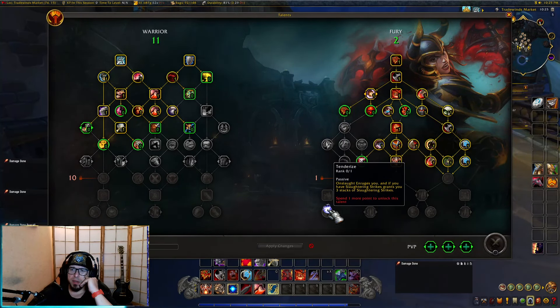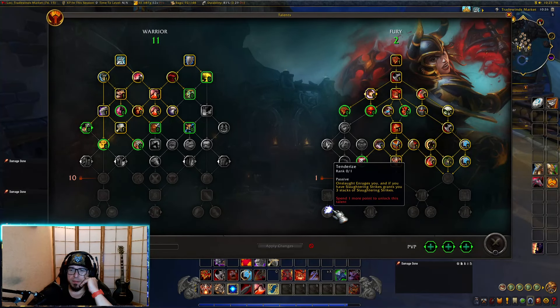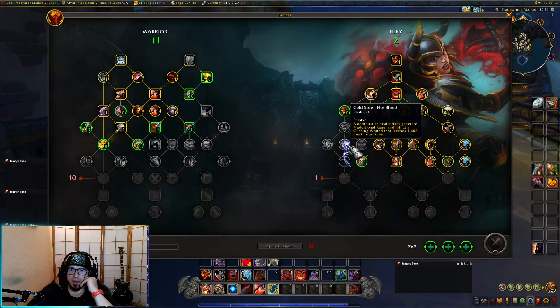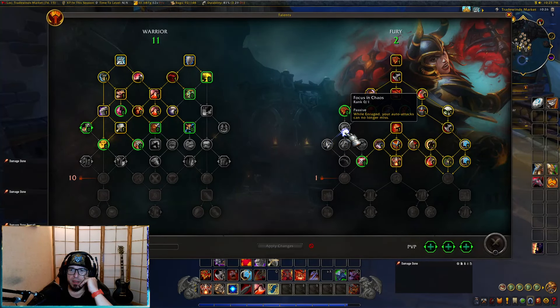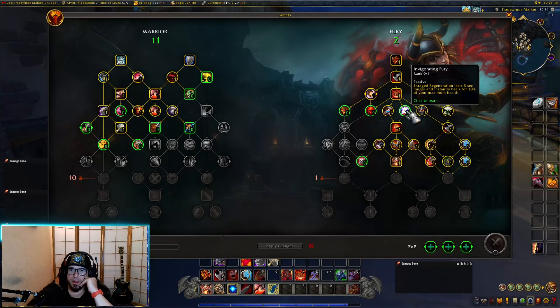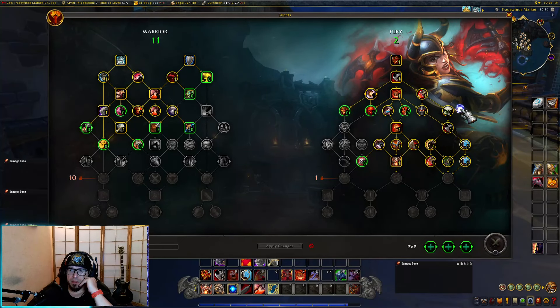Onslaught enrages you, and if you have slaughtering strikes it grants you three stacks of slaughtering strikes. What do slaughtering strikes do? Do I have slaughtering strikes? I have no idea honestly. Enraged regeneration — I don't have this picked.